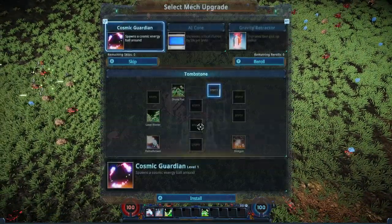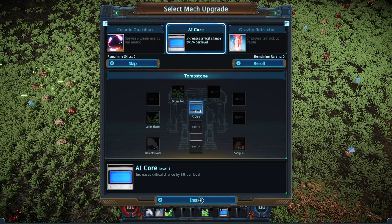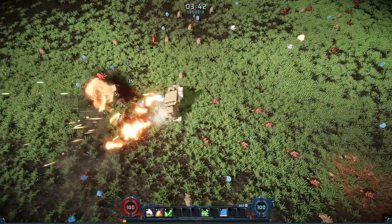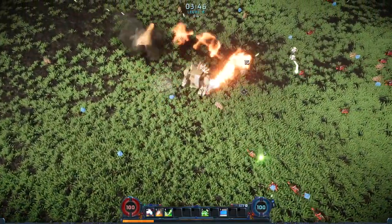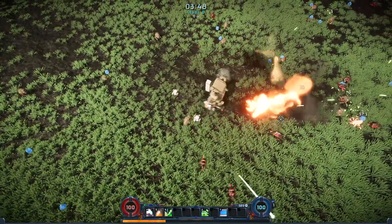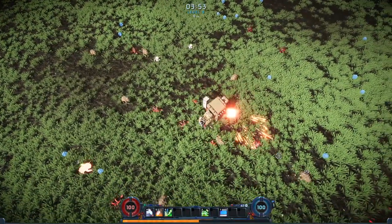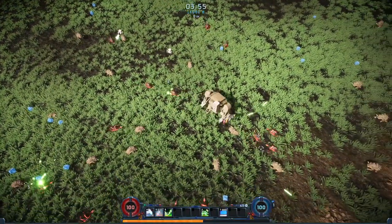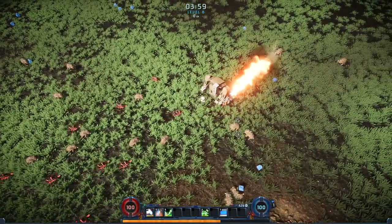We've got a few more bugs coming in from that other side. Don't really care about the Cosmic Guardian. Since we've got rapid firing weapons, I'm going to go with an increase to crit chance. Crit chance always tends to go pretty well with weapons that fire very rapidly and allows you to get a little bit more bang for your buck. The faster firing the weapon, the more you kind of want to stack as much crit as you possibly can on it.